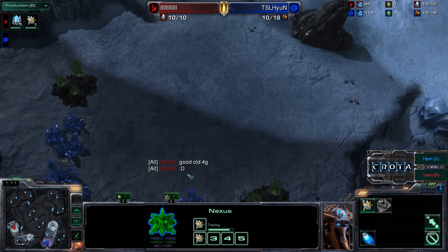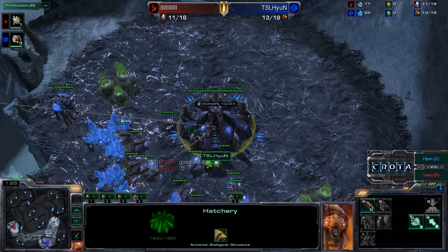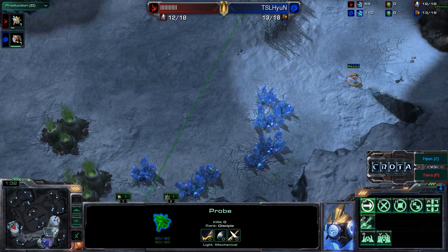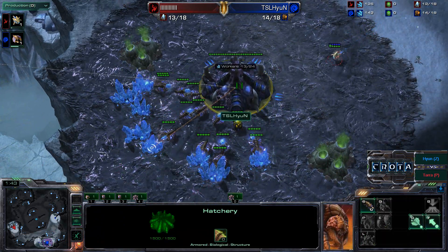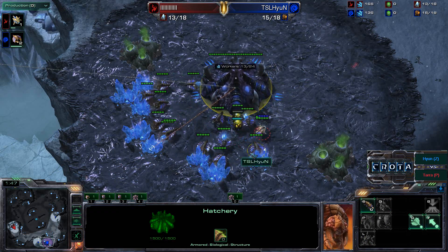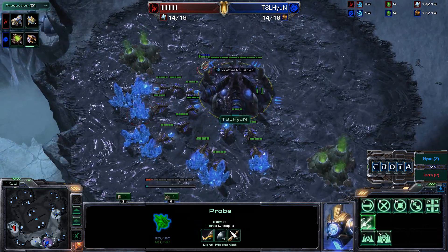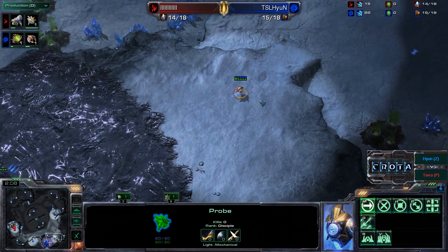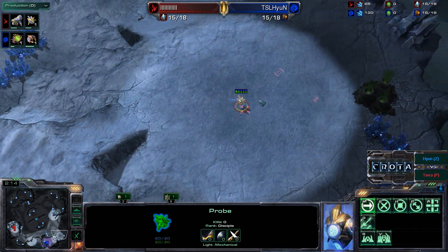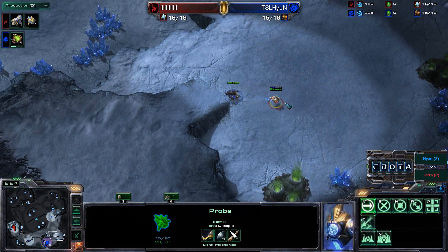Map information: this is good old 4G. There is a natural expansion here and a destructible rock tower that you can use as a little bit of additional base defense, trapping units on one side of the wall versus another. We'll see where this probe is going and what it will be doing next — heading up the ramp here and now spotting Hyung. It looks as though we should be going into either a pool hatch or a hatch pool, with the probe pretty much waiting to see when exactly that spawning pool will be placed down. Spawning pool has been placed down now.